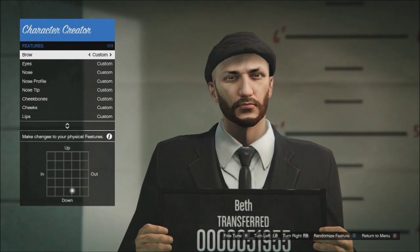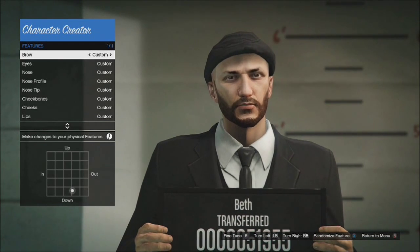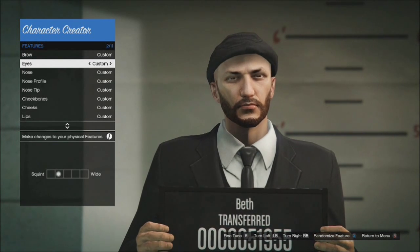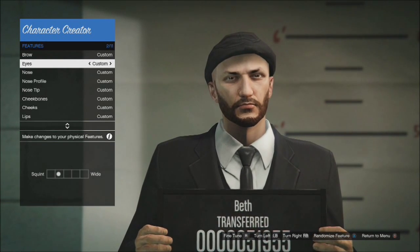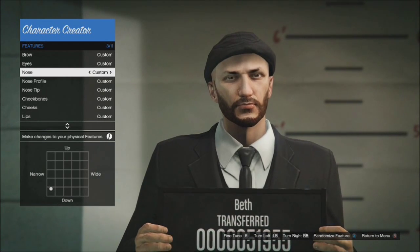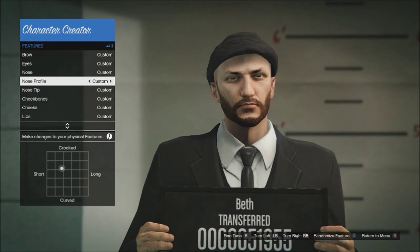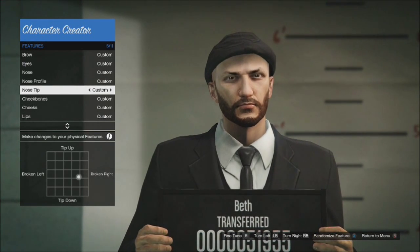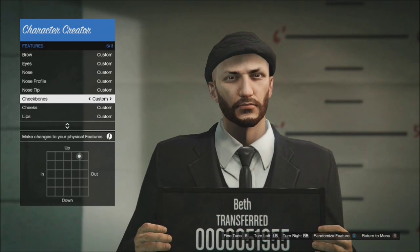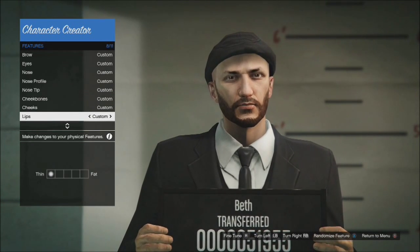Then for features, you have all these features here - brow, eyes, all that stuff. You can see where I have the dot in the box below with all the grid lines. Just pause on all these if you need to, but I do go through slowly and kind of speed up towards the end. Just copy all of this and then after doing the features, appearance, and all that stuff, you'll look a lot like Jason Statham. I'm just gonna leave you guys to do this stuff and then I'll see you at the next part.